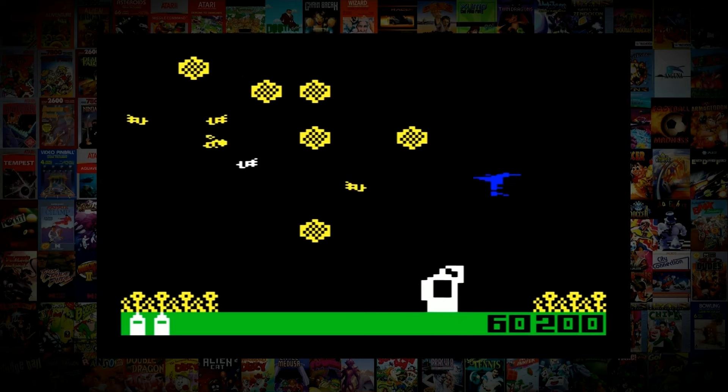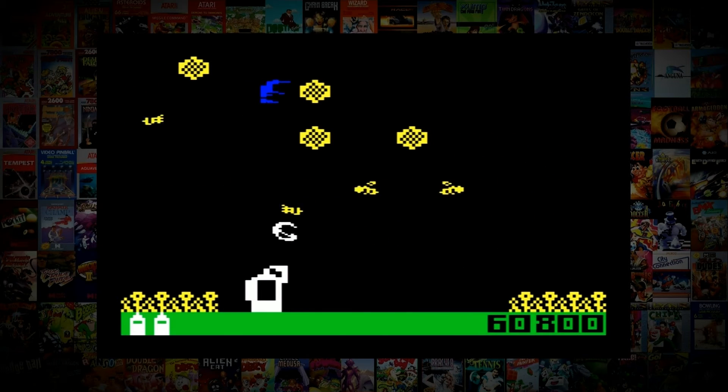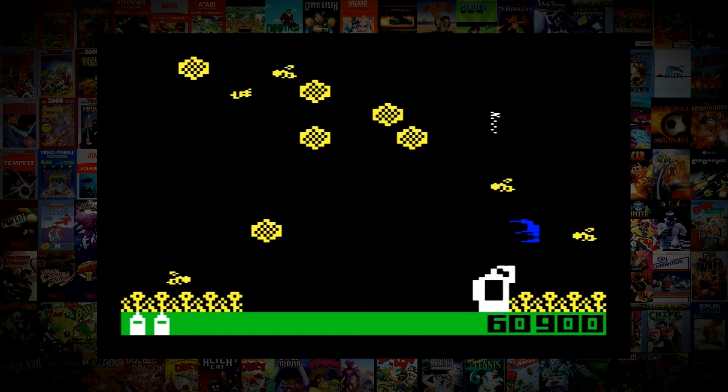If the bees make it to the bottom of the screen, flowers grow from either side which restrict your movements, the more it happens until you are trapped in place. You also have only 3 spray cans with 52 shots each. If you run out of shots or ground, it's game over.